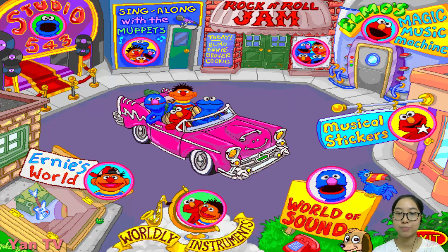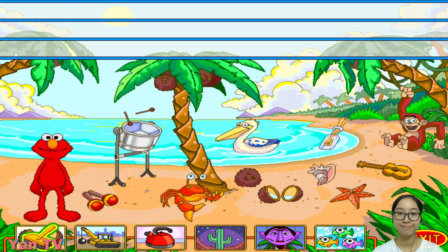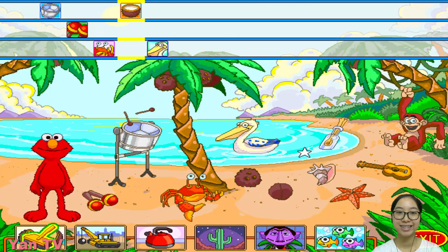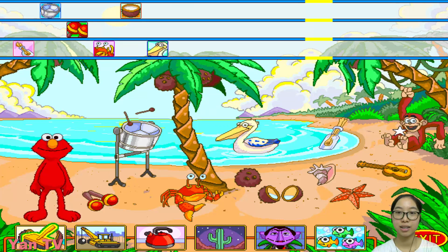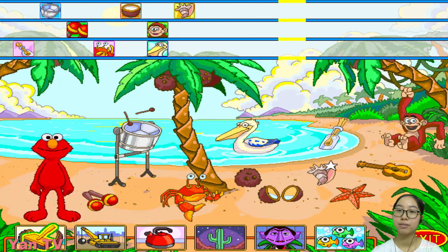First, we got musical stickers! You want to go there? Of course, that is where you shall go! Are you ready to get to work? Click on anything you see to get a sticker. Then put the sticker somewhere at the top of the screen. Let's go play there! Look, it's the beach! Elmo loves the beach! You can hear the sound if you just move your mouse here.